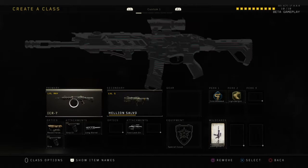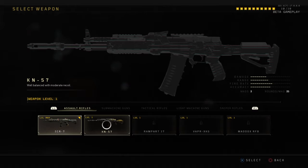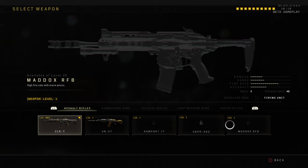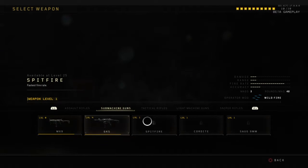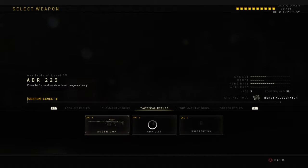But here's what I've been working with — the ICR-7, which is amazing. As you can see, I've really maxed out this, like the KN-34, but a bit weaker from what I can see. I'm going to try and get those two done during the next beta.